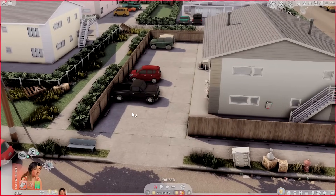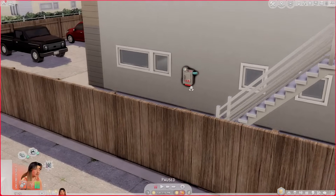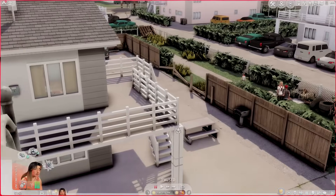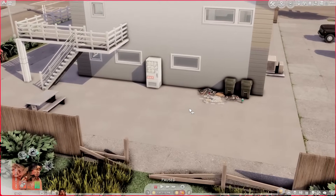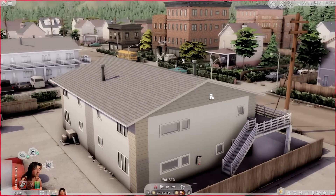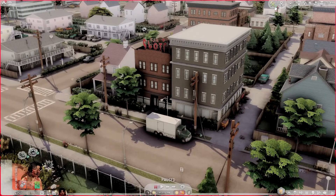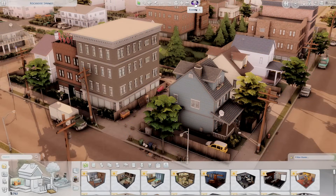I started playing around with the apartment complex over here — I added a little AC unit, fenced it off, put in more cars because the parking lot was completely empty. I added a fire alarm system, a vending machine, and a little area where residents can grill food. I added some trash and things because this area of Rockridge is definitely a little run-down — not completely run-down, but close. It's kind of similar to what I have plans for the Spice District in San Myshuno.